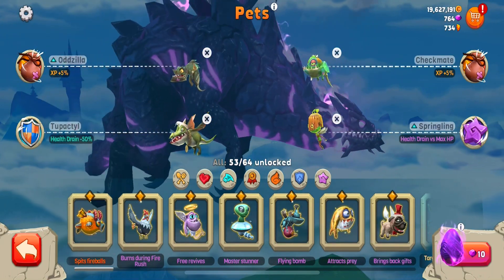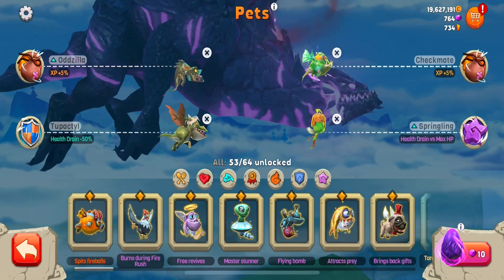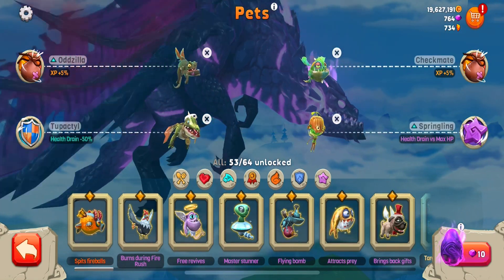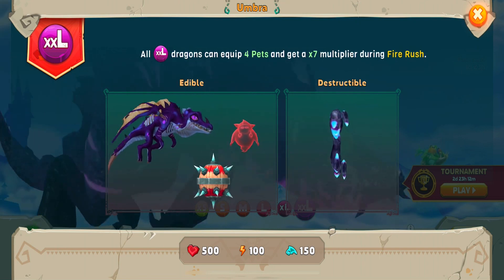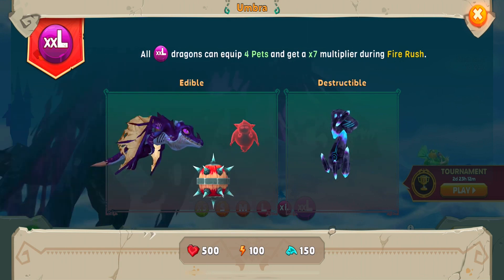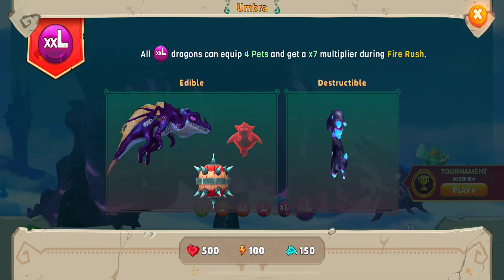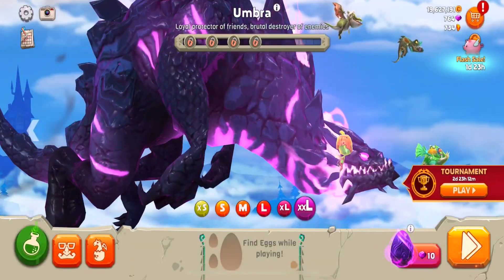That allows me a chance to max it quicker. Then I have gone for two different health drains, because we're going to be easier to survive, last longer, and build up more XP. If we go to Umbra up here, you'll see it can go up to seven times. Edibles - there's a new large dragon, and you can now eat medium-sized mines and red ghosts. The destructibles are about the same as the XLs.